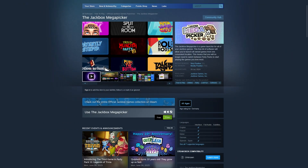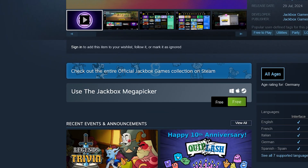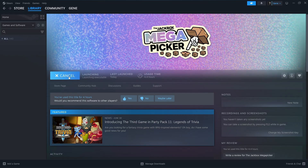This sounds great, I hear you say — surely this must cost more than I can afford. You'd be incorrect. The Jackbox Megapicker is actually a free product that you can download on Steam. Let's dig into it.